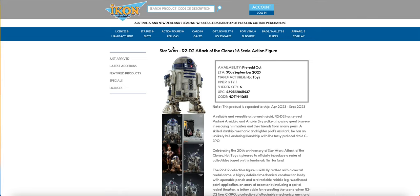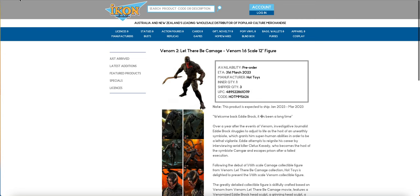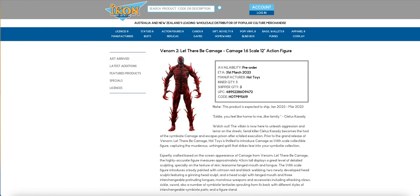We are looking at the Attack of the Clones R2-D2. We know this because the shipper quantity is six, the inner quantity is six, and there's one individual figure in the carton. So we have R2, we have Wenwu from Shang-Chi, we have Venom from Venom 2.